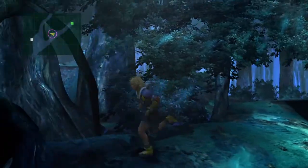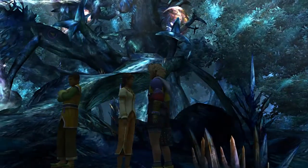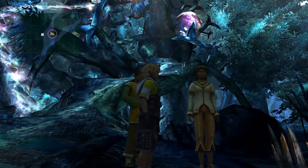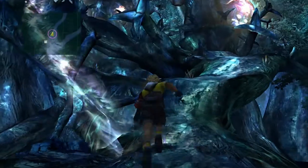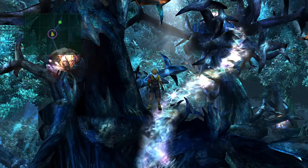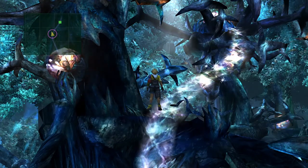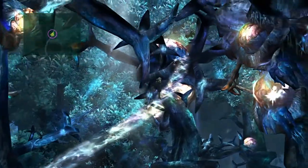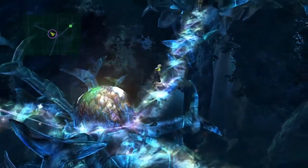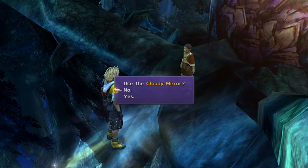Same spot right there at the fork in the road, except now the little boy is missing. You're gonna talk to both of them twice so the sequence actually activates. You have to talk to both NPCs twice, then head through the Rainbow Bridge and get yourself some celestial weapons. You won't actually be able to activate the big tree that gives it to you unless you have picked up a celestial weapon, and you will not be able to pick up a celestial weapon until you transform the Cloudy Mirror.